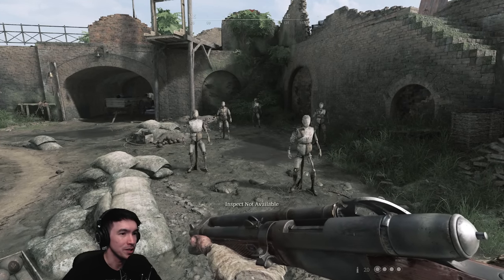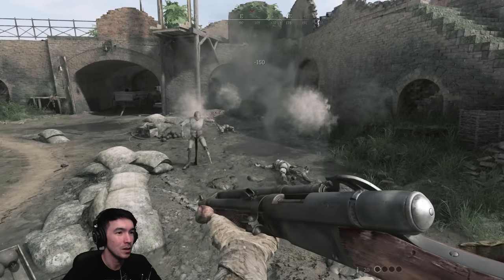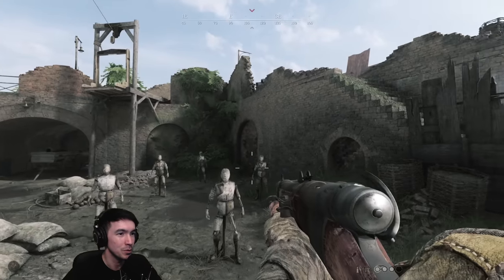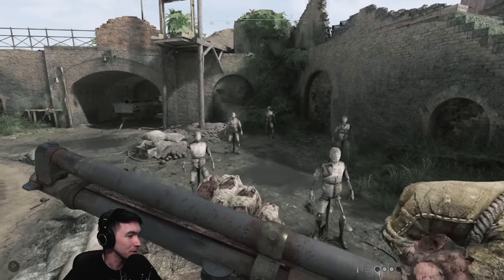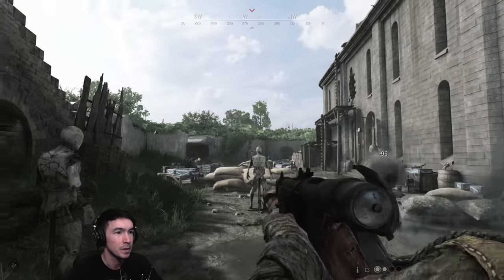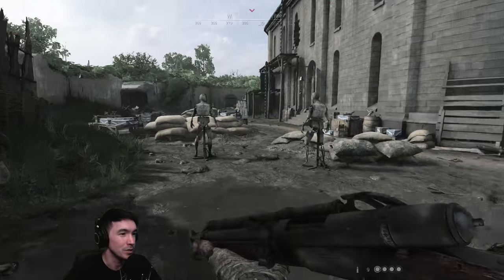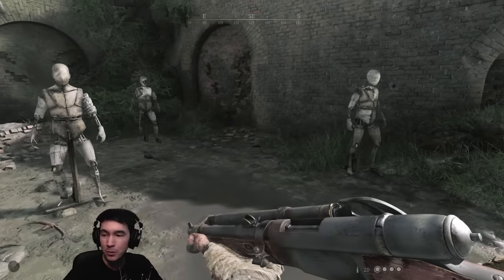Here we have the Vetterly Cyclone — this will be my first time shooting this. Holy moly, that is quick. Let me know in the comments if you would maybe take this over the drilling, or would the drilling be more useful to you? That's not even full speed. Let's see what full speed looks like. You do have to reload a fourth time to get that bullet there in the chamber. This will be a very versatile weapon.